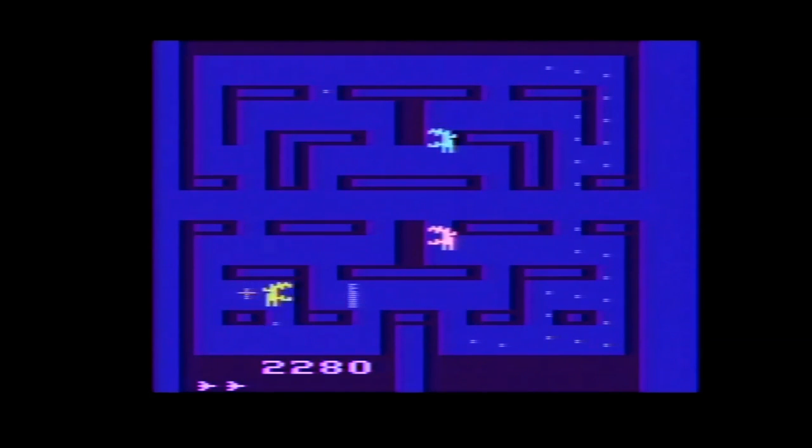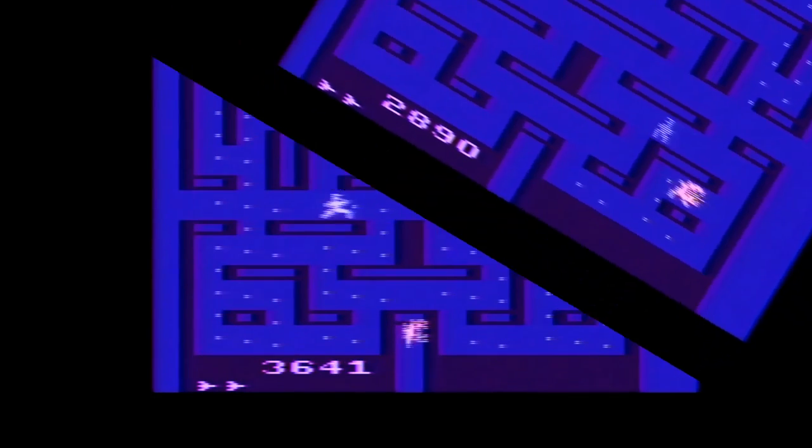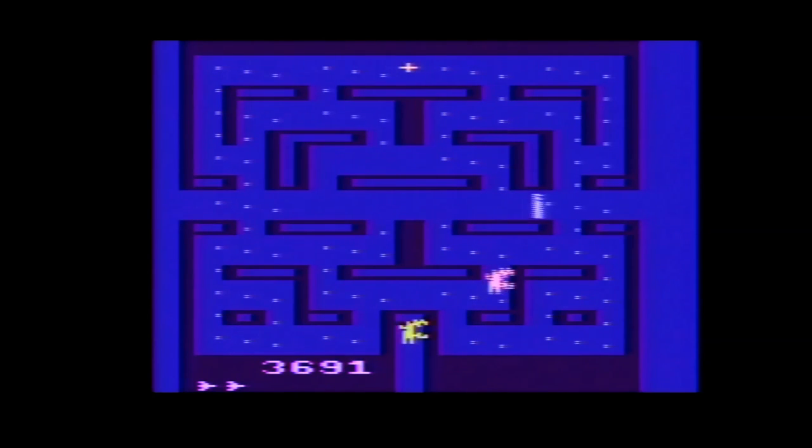Occasionally, prizes will also appear in the middle of the screen for bonus points. Scoring-wise, you get 10 points per egg squished, 100 points per pulsar, anywhere from 500 to 5,000 points per prize, 500 points for getting one blue alien, 1,000 for the second, and 2,000 for the third blue alien you get in a row after a single pulsar.